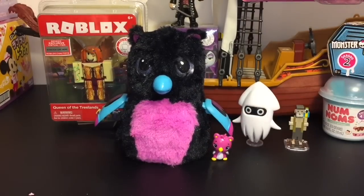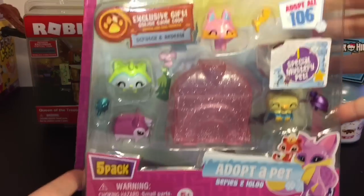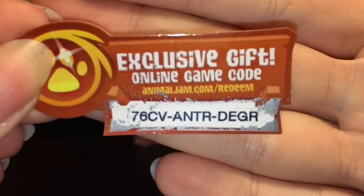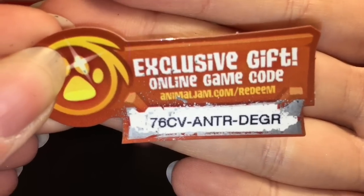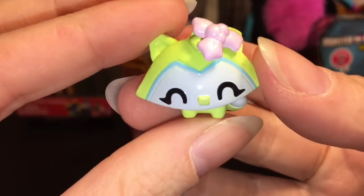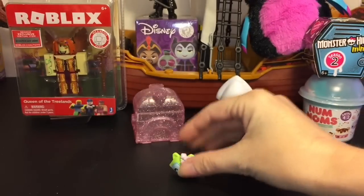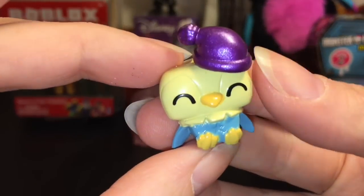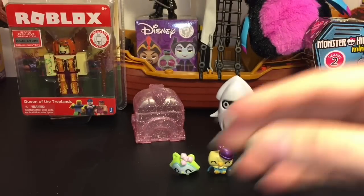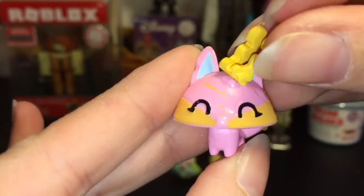Next up, let's open the Animal Jam series 2 igloo pack. You get one special mystery pet inside. Here's a code card for one of you guys - let me know what you get in the comments below. Our first figure is called Winter Girl, looking super cute with little mistletoe on top. Then there's a Snow Mark with a little Santa hat, and this cutie named Whisper Coat who looks like she's wearing little reindeer antlers - looks like she's a fox!